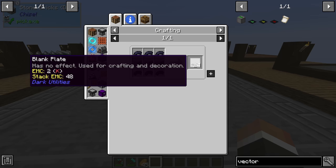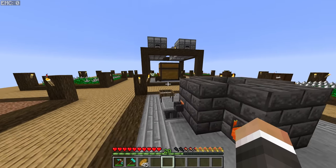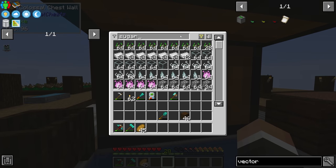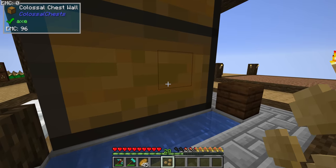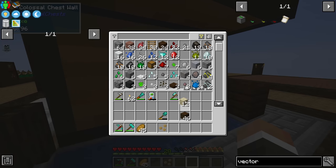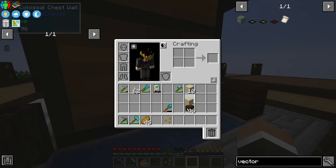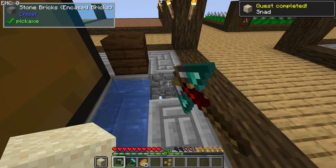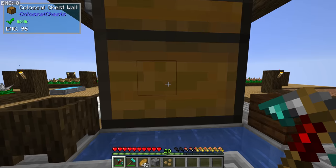For getting mobs to the mob masher, we didn't have vector plates before but in the newest version of the pack they added Dark Utilities, so vector plates are available. We also have entity conveyors and mob fans from Mob Grinding Utilities that work similarly, but I think vector plates are by far our best option. To make vector plates we need six blank plates made with stone and black dye, a slime ball, and two sugar. We don't currently have any sugar.